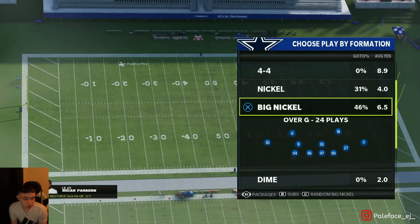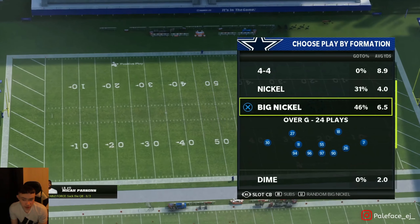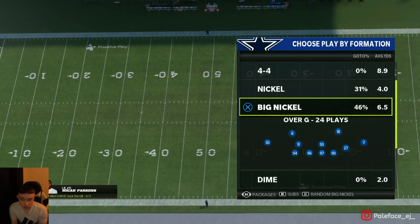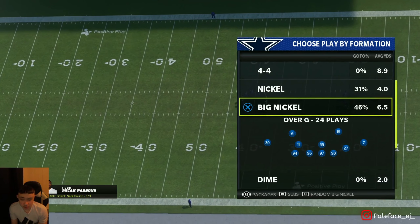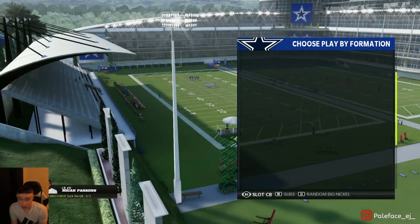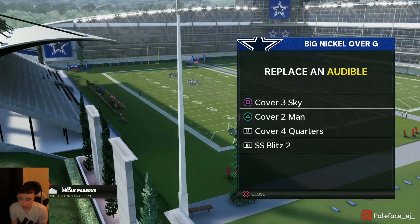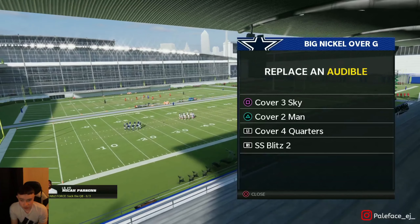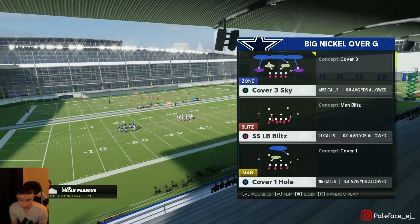Before we get into it, like, subscribe, comment — let's go. So one of my main defenses is Big Nickel Over G. For Big Nickel Over G, make sure your package is on slot cornerback. Whenever your package is on default, hit the right stick to the left one time and you have slot cornerback. I have all my audibles set up — I'm gonna show y'all what I do.